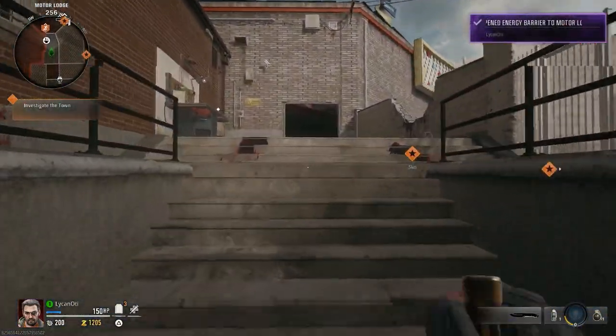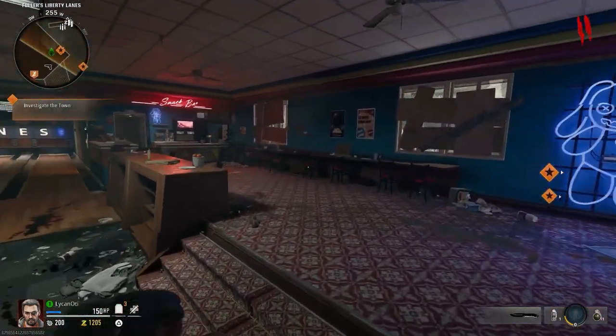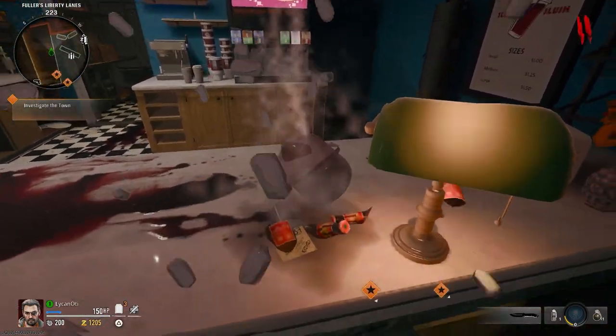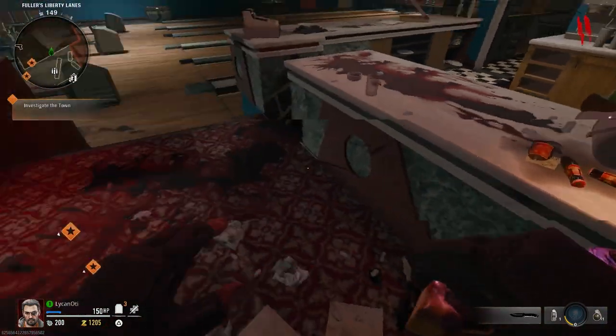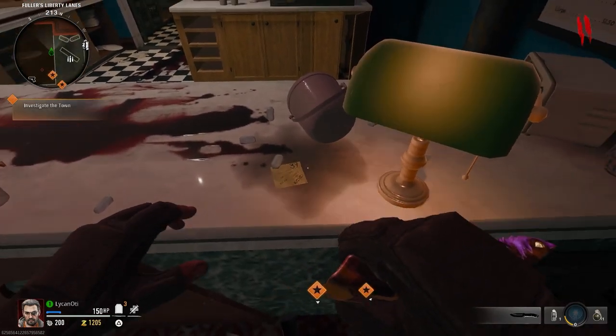I always go to the bowling alley side first — I always leave that other side closed. So go ahead and open the bowling alley side, and the first vault clue location is going to be over here on the desk under the beer.